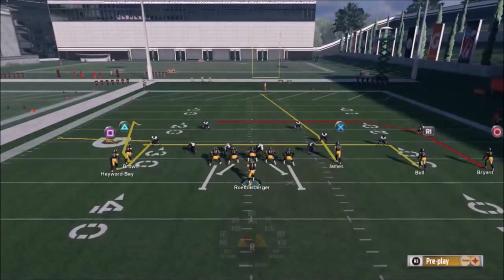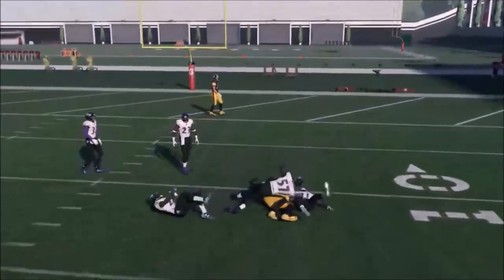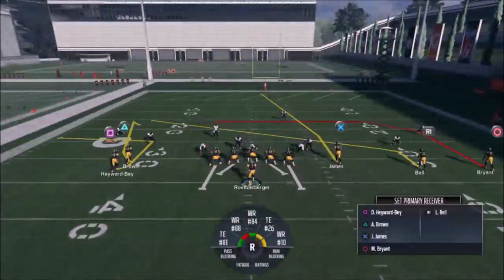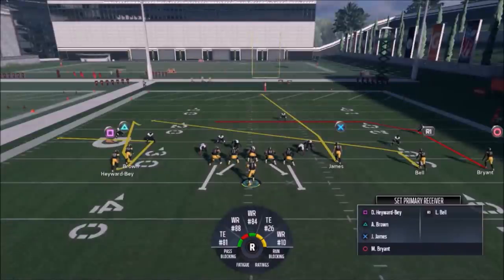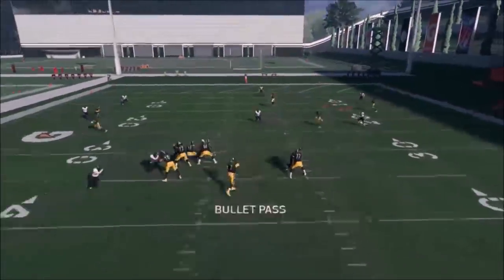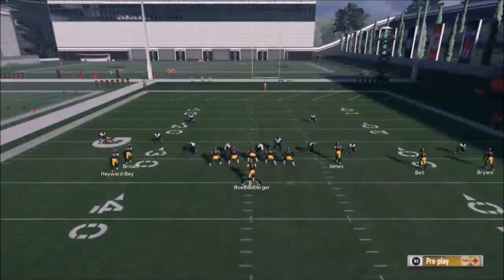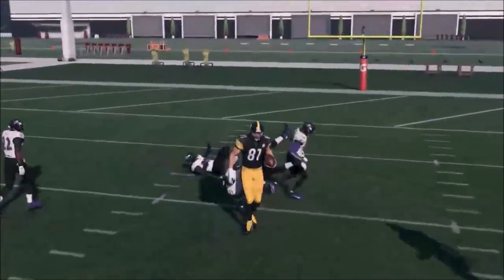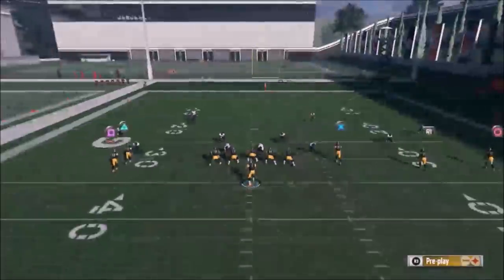You could put Bell on an in route — anything just to pull that coverage — because that circle route is really good. It's just finding a hole in the zone pretty much every time. One of my subscribers brought this up to me: I've been using this route combination for a long time, but I typically throw to James or Bell. He told me in the comments that he was using just about everything to stop that circle route and it wasn't working. It's a very good route — very hard to stop.